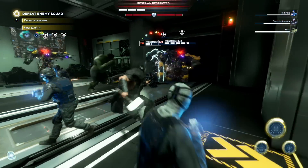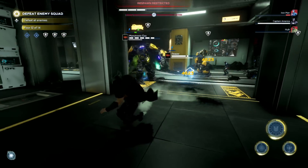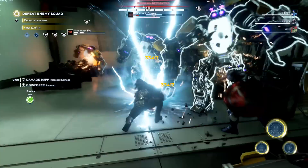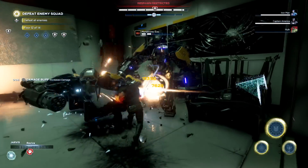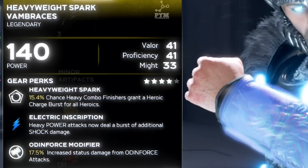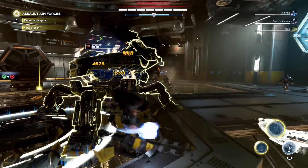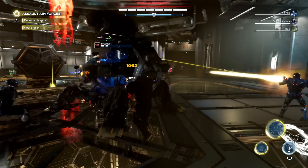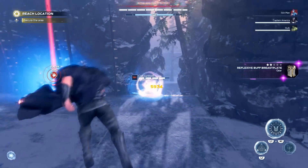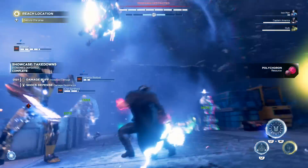For gear, I recommend going for as many damage perks as possible — damage buff, adept buff, rampage buff — anything that reliably provides a damage buff, since it increases your critical chance and melee rating. I also recommend an electric inscription to make your heavy power attacks deal additional shock, stacking extra status damage and critical damage on the target. Finally, the Odin Force Flare gives 120%+ critical damage increase from Odin Force attacks — remember that to have this activated you need to be under the effect of Odin Force or overcharge.